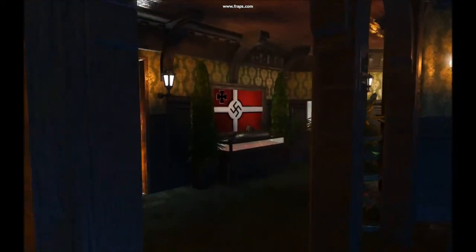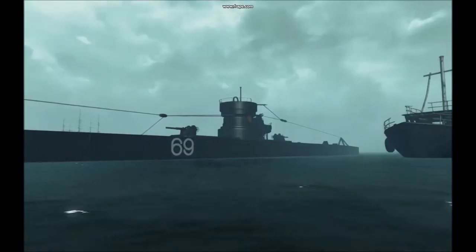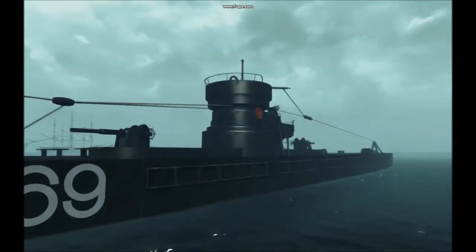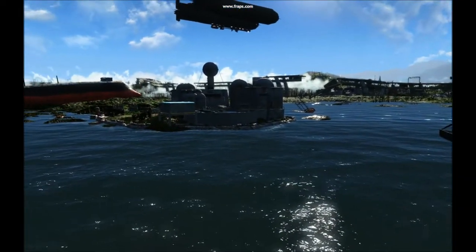The U69 of the German Kriegsmarine, part of a super secret Nazi Germany militarisation plan in the 1930s, is a fully historical reconstruction of a World War II Type 7 U-boat.